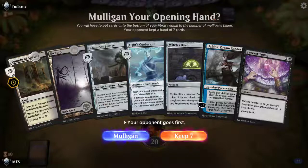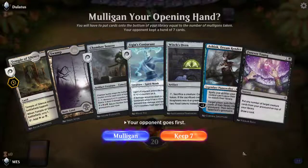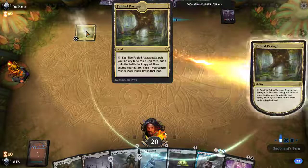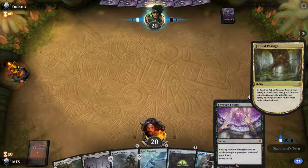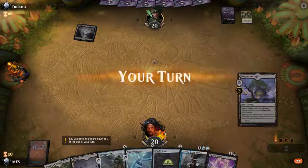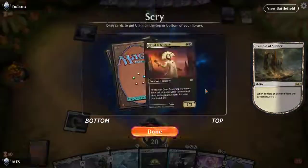Okay, so we've got two X's — we've got Witch's Oven, Ashiok, and Forever Young. Seems good to me. Ashiok will hopefully find us a good combo piece to draw with Forever Young. The tricky thing is how big you go on Forever Young, you know? I'll start with the Temple, but I might have to play Witch's Cottage next turn.